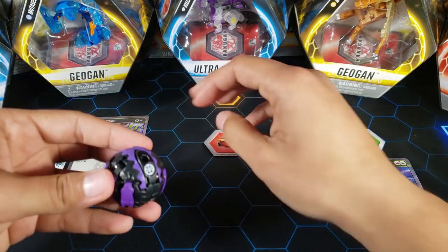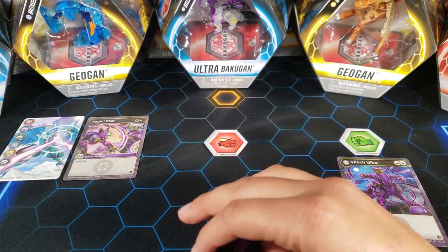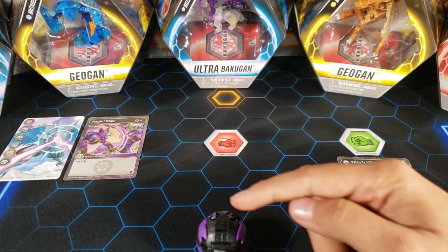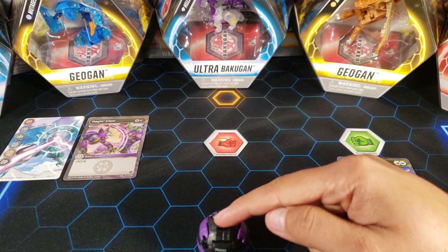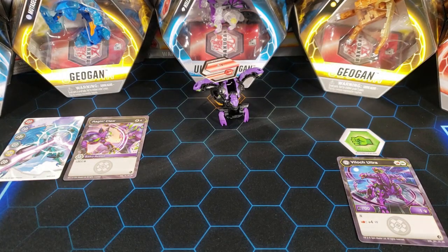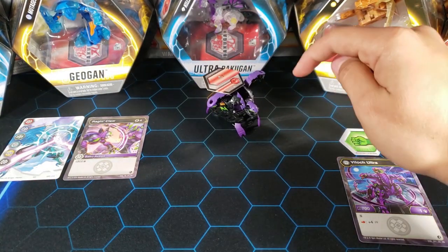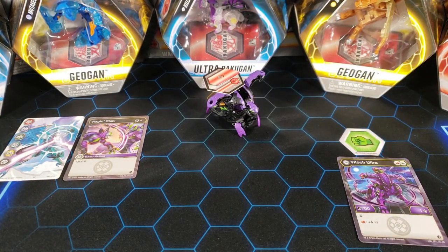Now let's roll it onto a Baku Core and see how this Vialoc Ultra opens up — we've never seen it open up before. Three, two, one — Brawl! Oh that was so cool. It literally bounced, did a whole flip, and then because this part moves it went back and then forward. That looked pretty cool. That is Darkest Vialoc Ultra.